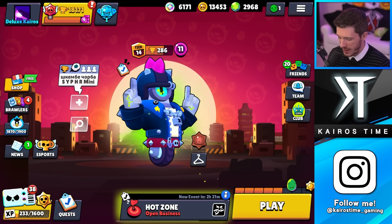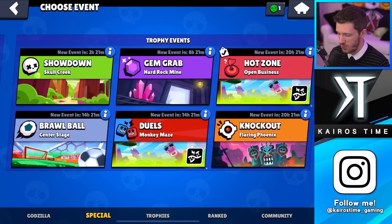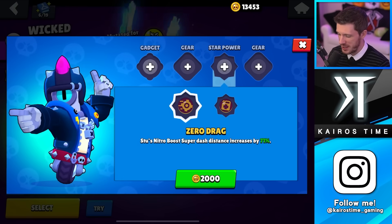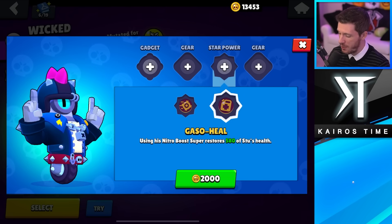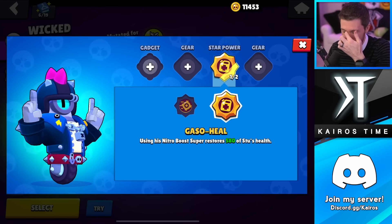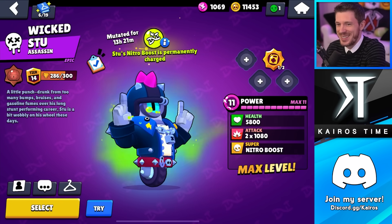I'm going to do a little bit of an impulse buy here. I've got some quests and Stu is one of them on Hot Zone, and this Hot Zone has mutations going on. Stu is much better with his Gaso Heal star power, especially with this mutation — it's probably what I would go with anyway so I'm just gonna buy it. I'm at the point where this is what I'm spending my coins on anyway, so it's not that big of a deal, and this will make the quest a little bit easier.